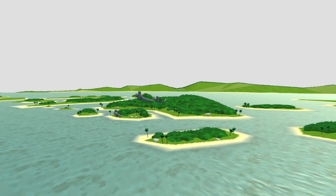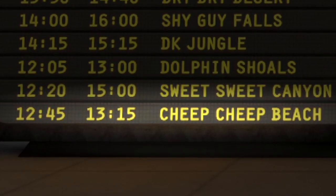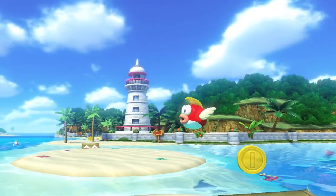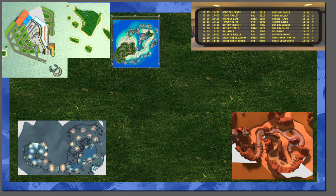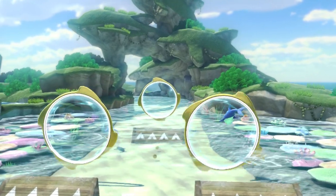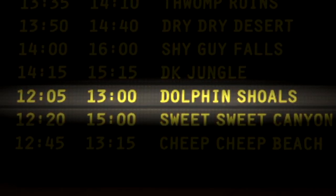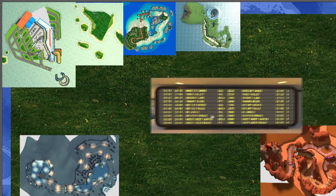This probably means that Sherbet Lane and Bone Dry Dunes are actually far from the airport, placing them in corners of the map. Seeing as Cheap Cheap Beach is literally 30 minutes away from the airport, we can assume it's located really close to it, next to the sea. Dolphin Shoals is also fairly close, being about 55 minutes away, so I suppose it is also close to Cheap Cheap Beach, just a bit further east.